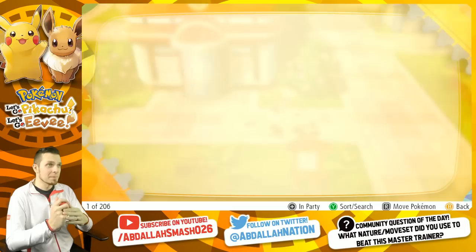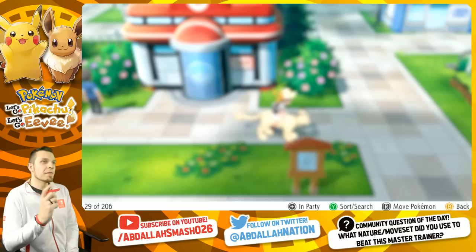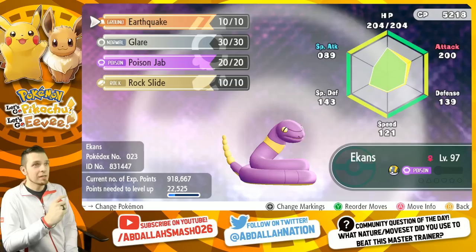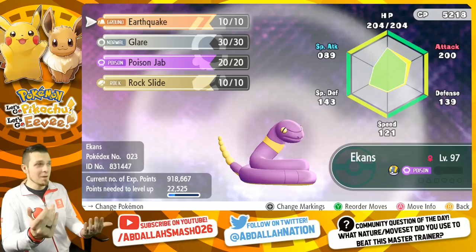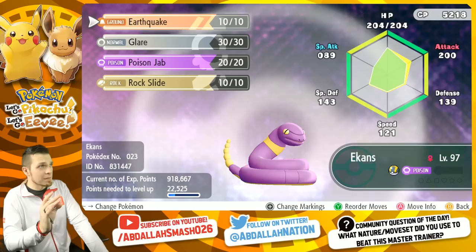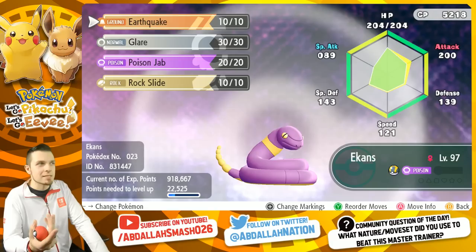We do all these battles blind, so I'm not really sure what exactly is going to happen, but it's a fun time. This is our Ekans on board. Our Ekans is at level 97 and it is an adamant nature, so it's going to have naturally higher attack stat. You'll also notice that it's relatively fast at 121 speed. It has access to some really really good moves in order to KO the opposing Ekans. It does have access to Earthquake - that's really all you need. Unfortunately we can't Toxic stall because Ekans is a poison type and it can't get poisoned.